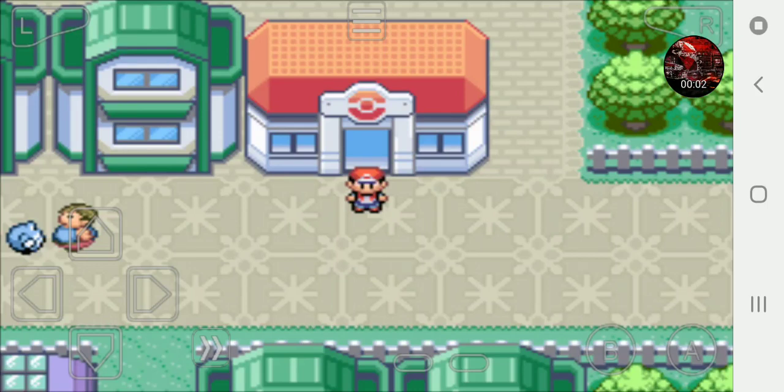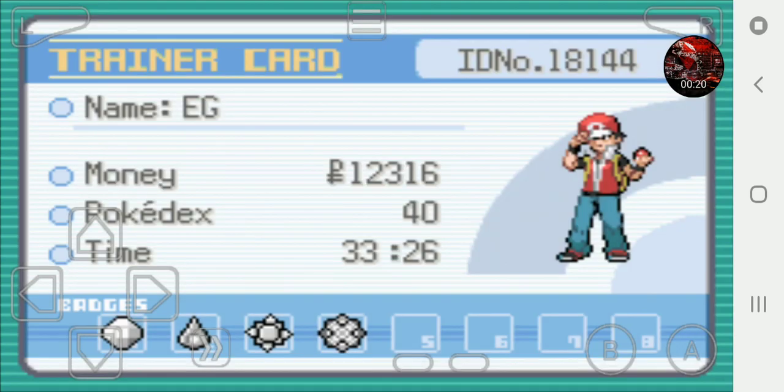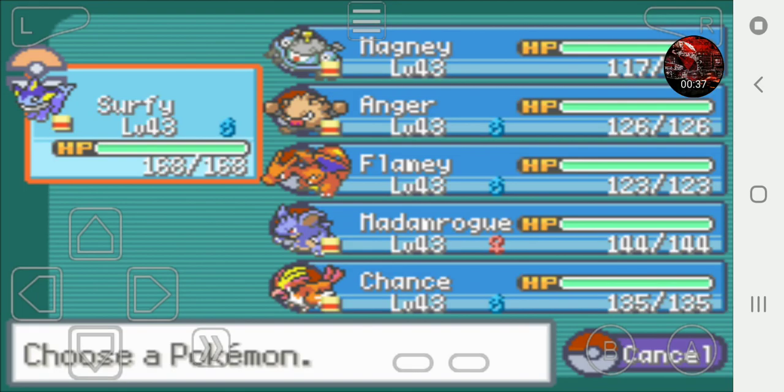Welcome back Electric Racers to another episode of Let's Play Pokemon Dark Violet on the GBA emulator. I am Electric Racing Fan 96 EG slash Sean. In the last episode we beat Erica and got the fourth gym badge. So now we have the Boulder Badge, Cascade Badge, Thunder Badge, and now the Rainbow Badge as well. I did some more training off screen and got everybody to level 43.